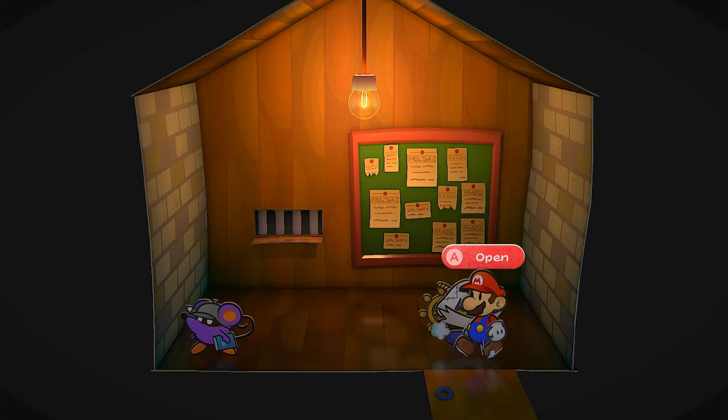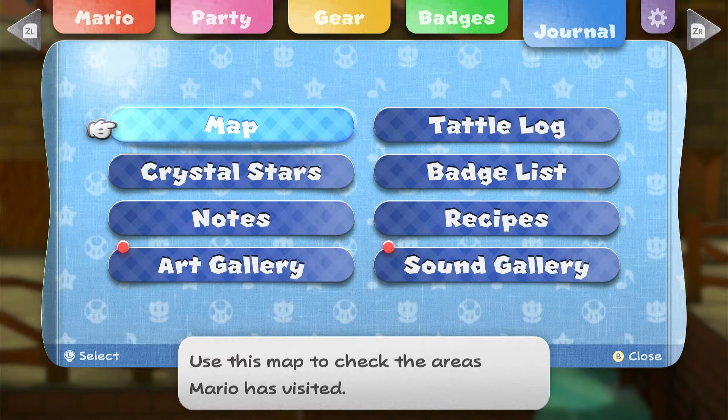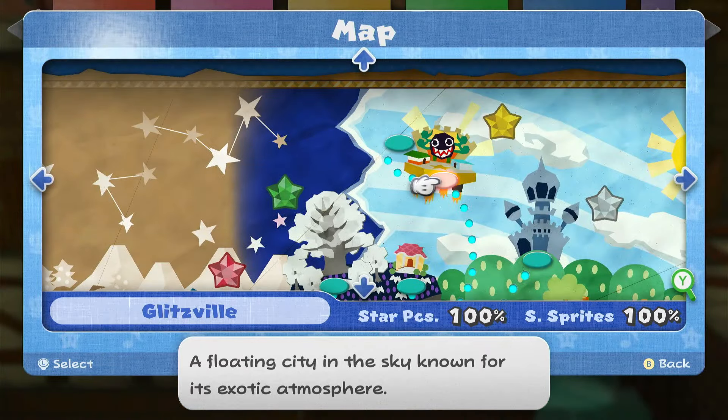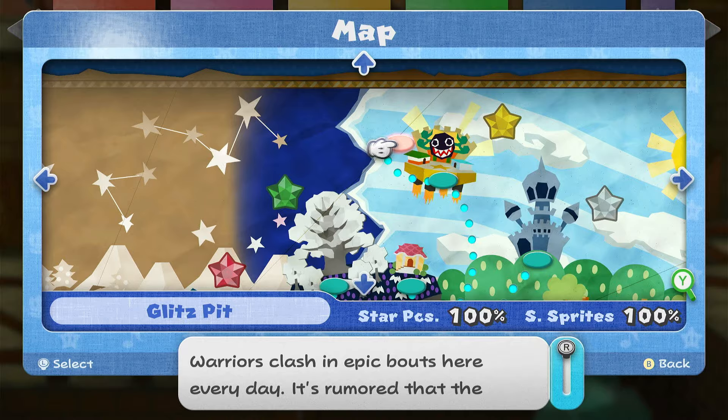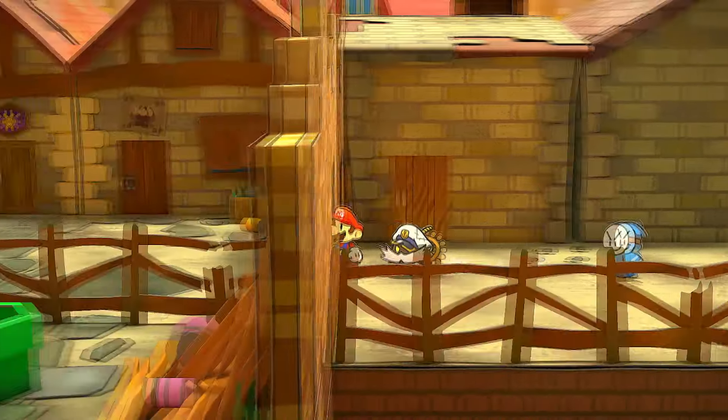So it's requesting me to clean something up in the Glitz Pit. Let's look at the map real quick — that's this place right here in Glitzville. Let's head over there now with the fast travel and see what they want me to clean up.